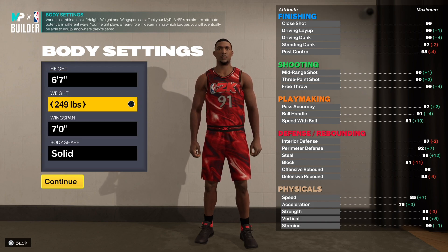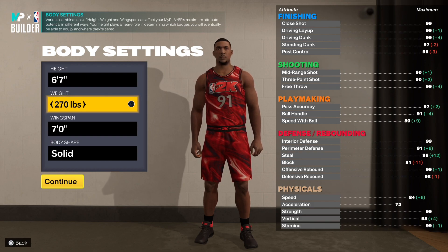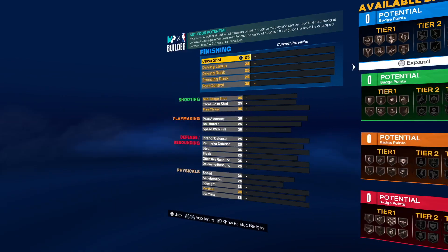I went 6'7 but I would have maxed out the weight to 270. Why 270? My center was 240-something and still got an 85 speed — the difference between 85 and 84 speed isn't much. I'd rather max out the weight so I can go against bigger centers: seven-footers, 6'11, 7'1, 7'3. My weight becomes my advantage when boxing them out. I'd rather be compact so my body evens out perfectly.